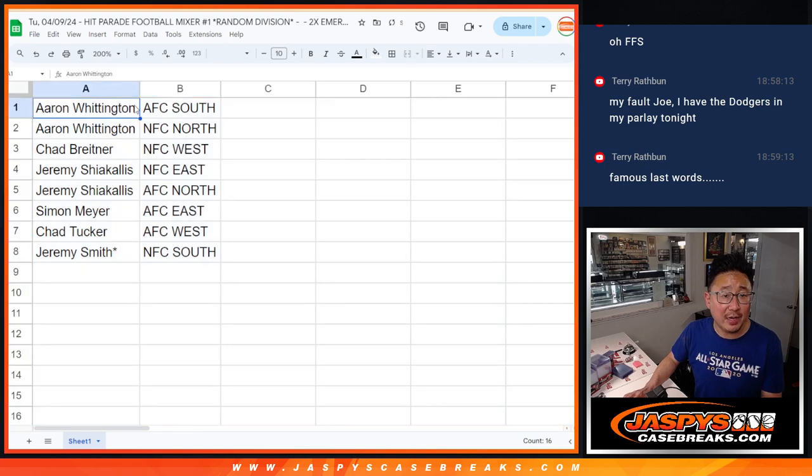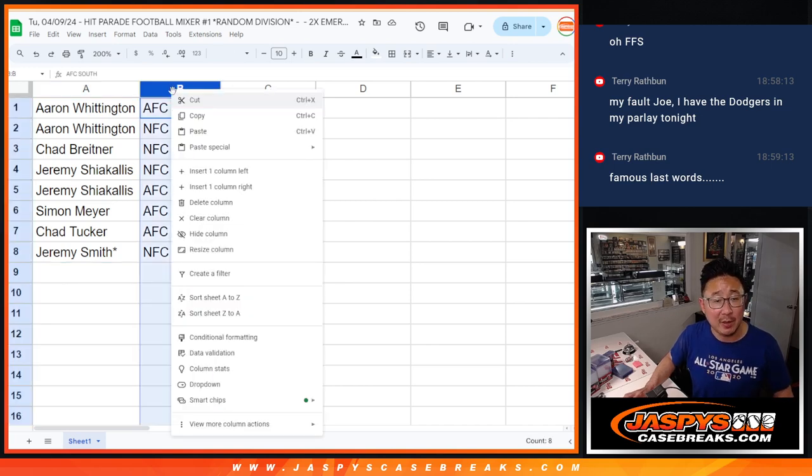All right, so Aaron, you've got the AFC South and NFC North. Chad with the NFC West. Jeremy, NFC East, AFC North. Simon, AFC East. Chad with the AFC West. And Jeremy, NFC South with Last Spot Mojo.